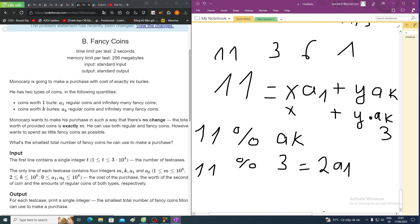We can calculate x by computing m mod k — so 11 mod k, not ak, which is mod 3, giving us 2. So we need to choose up a1.